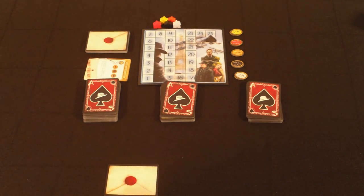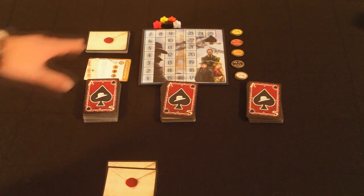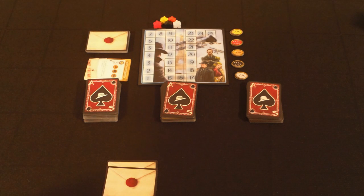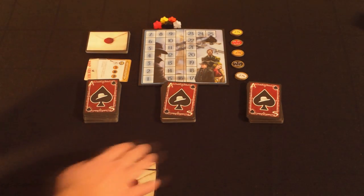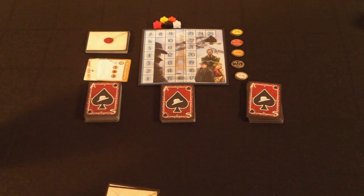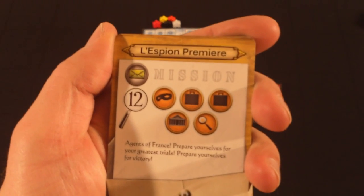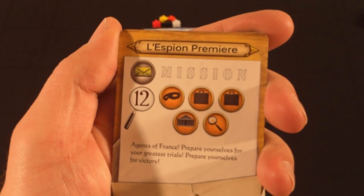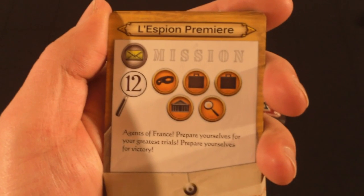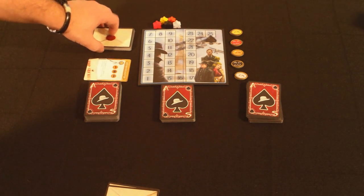Any missions you choose not to accept go into a discard pile. The game can end when any one of the four decks runs out of cards, so if people start completing missions quickly, that deck can run out fast in a four or five player game. The decks are also different heights — the red Berlin deck is the most common, while London and Paris have fewer cards, making those missions harder to complete but usually worth more points. Some missions are very challenging, requiring two orange intelligence, one orange agent, one orange location, and one orange spy gear.